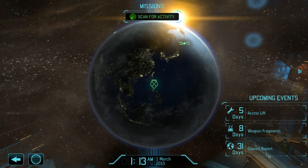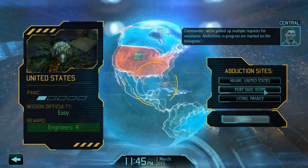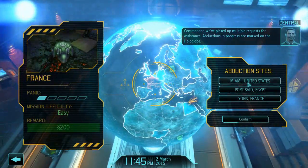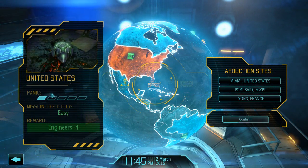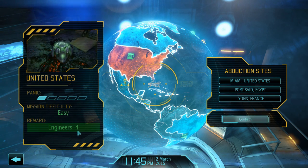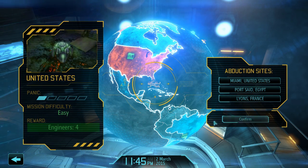We will get an abduction mission now, so let's scan for activity. We have 3 countries available. Generally, the panic levels are not so high, that's why we will go for the reward in the United States with the 4 engineers, because that's the most beneficial in our situation right now.